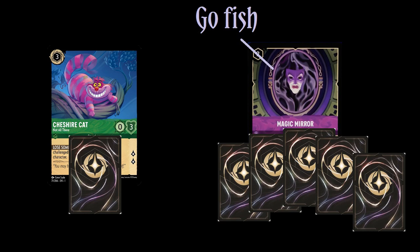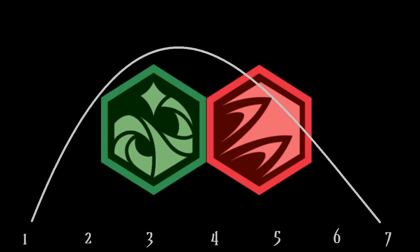The main weakness to this deck is there is no draw whatsoever in these colors so far, so we'll need to top deck like gods. There isn't much on the lower end for these colors right now, so we'll basically run everything.